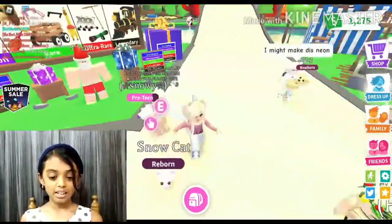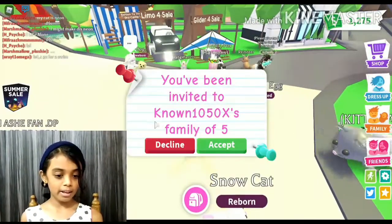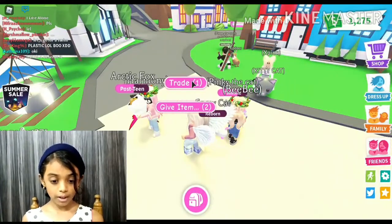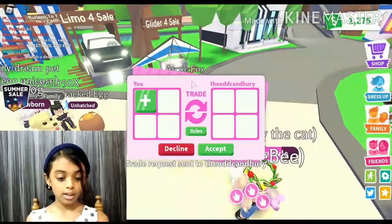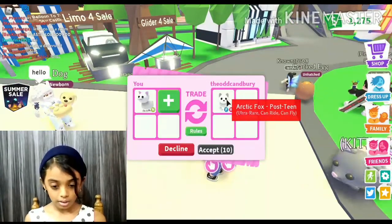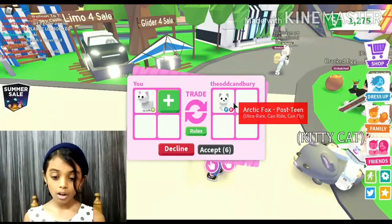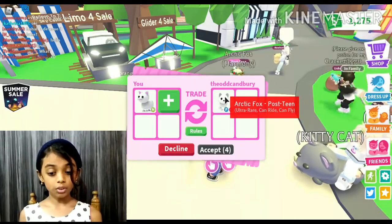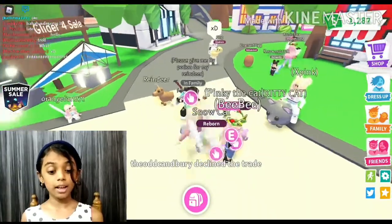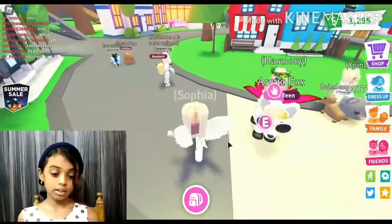Let's try this girl called Chelza — her dream pet is a frost dragon, which is my dream pet too! But she declined. Then I spot someone with an ultra rare arctic fox — it can ride and fly, and it's from the limited version — but she declined as well. I really wanted that arctic fox though!